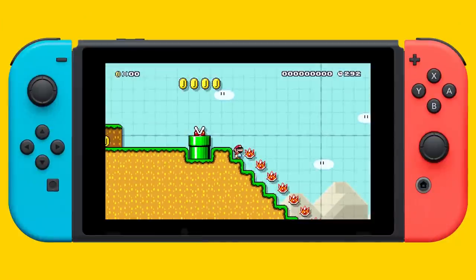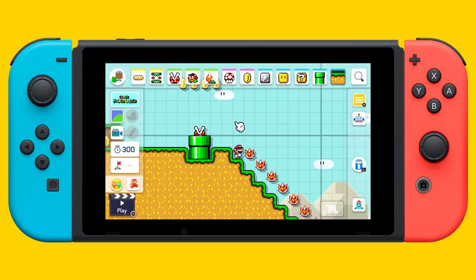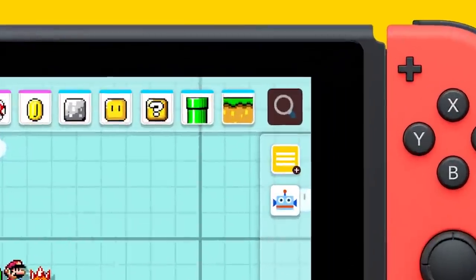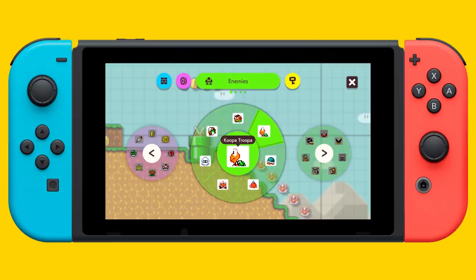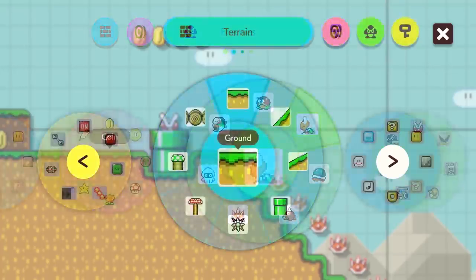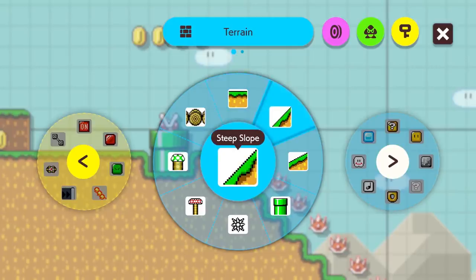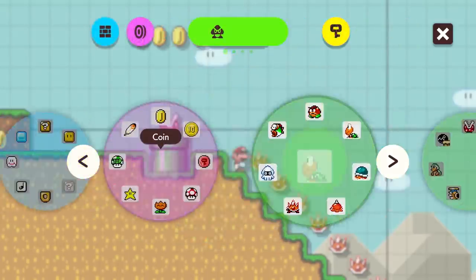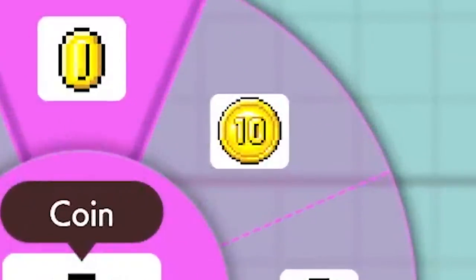This is also the first hint we get of the creation screen, which has undergone a huge redesign. When the menu opens, you're immediately shown the player pressing the magnifying glass in the top right corner of the screen, which expands a new menu for selecting your level elements. They appear to be sorted into blocks, including note blocks, donuts, clouds, ice blocks — everything from the original Mario Maker.